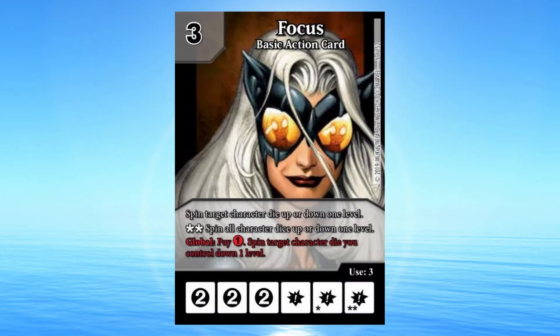3 cost basic action card. Spend target character die up or down 1 level. Double Burst: Spend all character dice up or down 1 level. Global: Pay 1 generic. Spend target character die you control down 1 level.